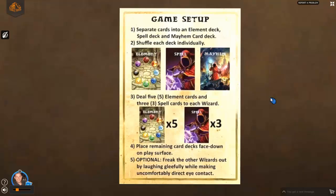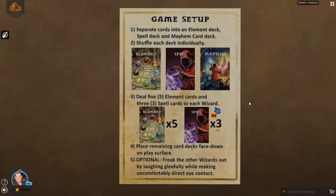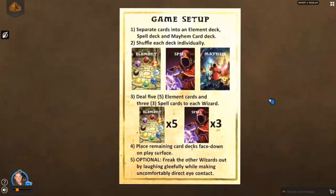When you discard, you can have your element discard deck right next to your element deck, your spell discard next to your spell deck, and your mayhem discard next to your mayhem deck. You can place it underneath or turn it sideways so it's more visible that it's a discard pile. Sometimes partway through the game you can't tell which one is the draw deck and which is the discard, so just make sure it's clear however you want to do it.